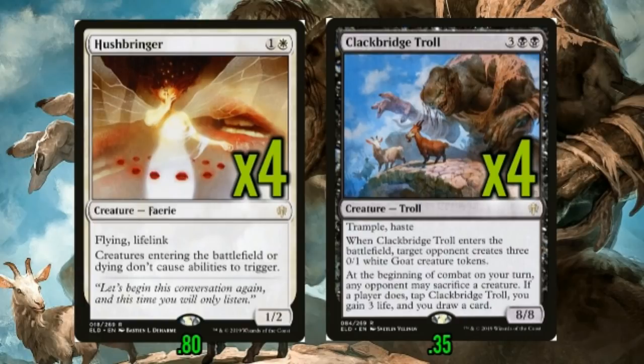One more thing to brag on Hushbringer: yes, it can get taken down by small removal like Shock and Disfigure, but before it does it can do a fair amount of good blocking. It's a two toughness lifelinker, so it'll block things like Knight of the Ebon Legion before Knight can pump. More importantly, it's really good in the mono red matchup where it blocks Scorch Spitter and Fervent Champion, gains you life back, and kills the creature swinging into you. It forces your opponent to remove it, and sometimes they won't realize that until it's a little too late.